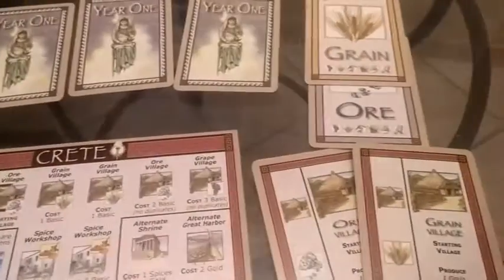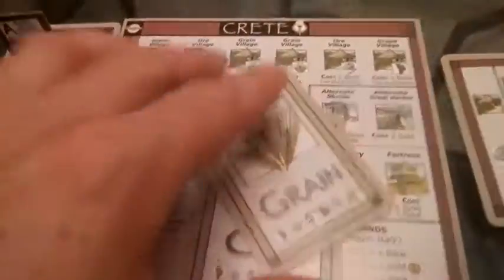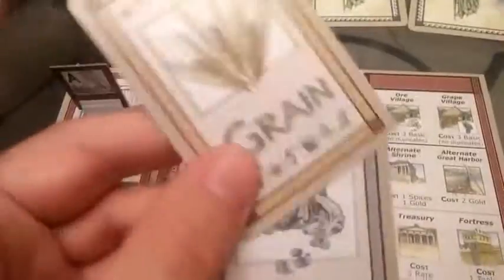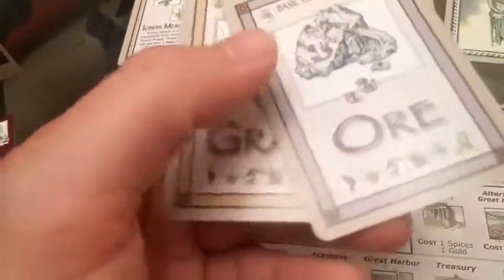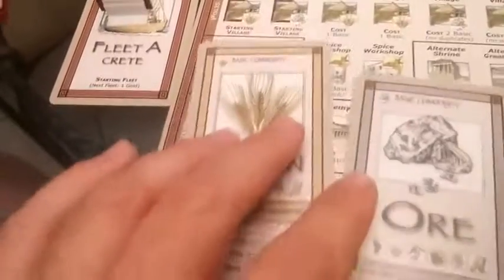Now we go into the production phase. I have two production buildings, so I will be producing ore and grain. That means I get an ore commodity and a grain commodity, and all other players will get whatever commodities they produce. Next, island trading — what can happen now is me and any other actual human players can start making proposals to each other, kind of like in Catan. I'll trade you a grain for a grape, or I'll give you a grain and an ore for a wood. Let's just say none of my opponents want to trade — it's early in the game and there's no real benefit.